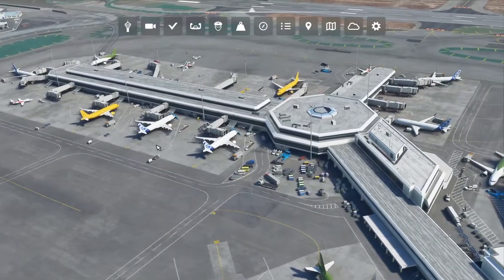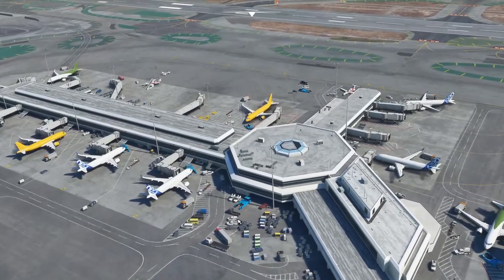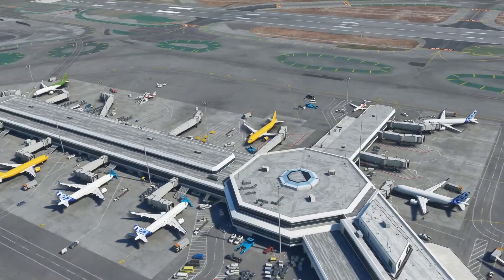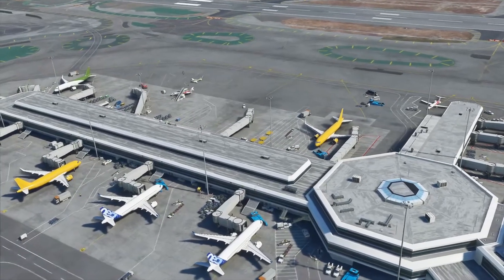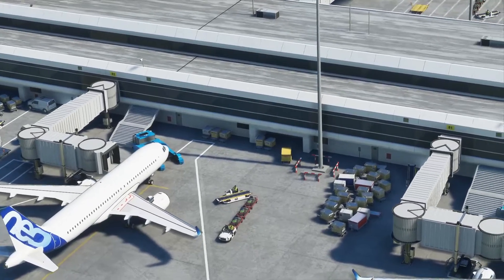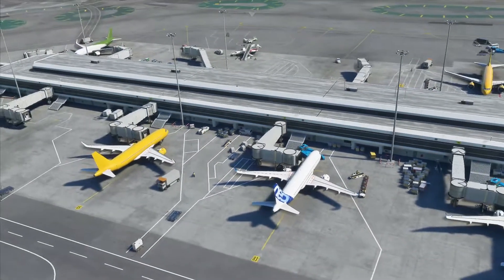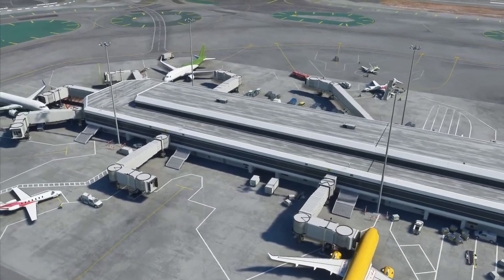Coming over here, these were previously the 70s and 80s gates in this general area. I think these are now B and C gates — they were recently redone, maybe in November, with new gate numbering. I've only been there once since they redid it. That's gate 81 — I don't think they've actually renumbered this part. These are still the gates identified number-wise in aircraft computers and charts.